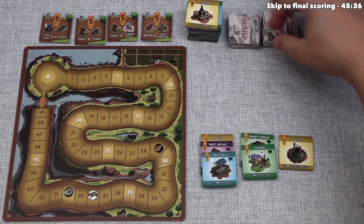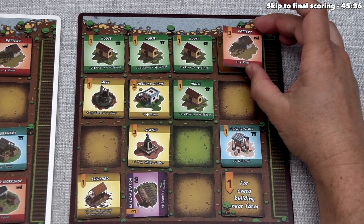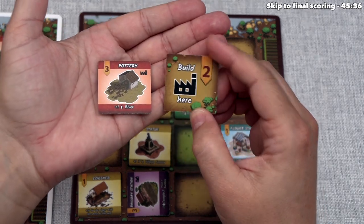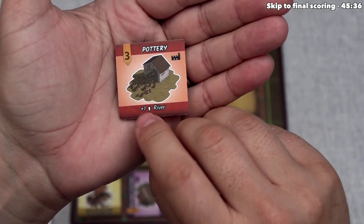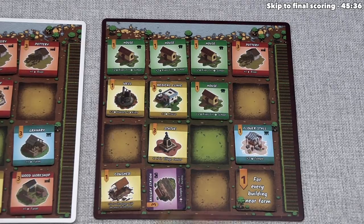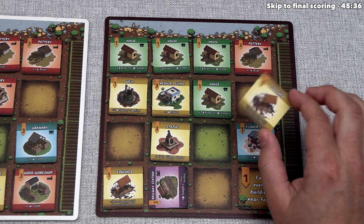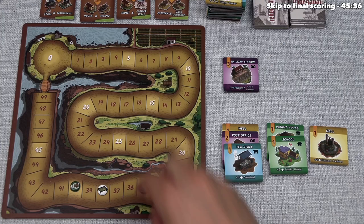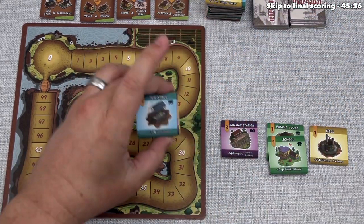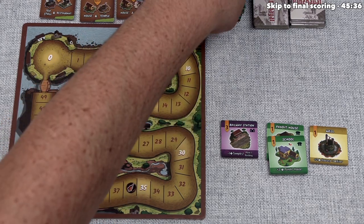Brown draws a railway station, a cow shed, and pottery. They start with the pottery, placing it on their industrial placement bonus next to the river for two plus three plus one — six points — bringing them from twenty-nine to thirty-five. Then they take another cow shed, giving them two total — tying us for the cow shed majority. That's one more point, bringing them to thirty-six. Brown finishes by placing the railway station to force all remaining tiles in that stack into the discard pile, removing the tea stall from our reach.